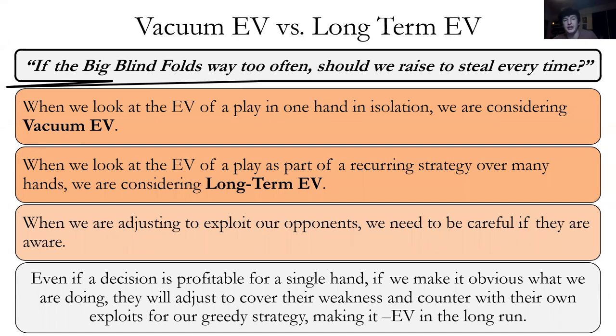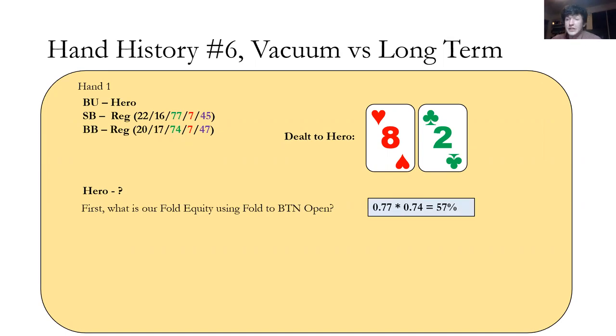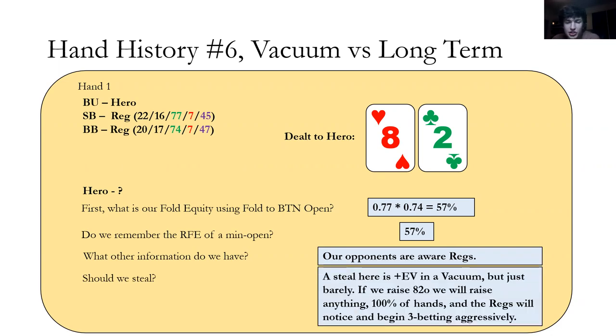Vacuum EV versus long-term EV: Eight Two offsuit — pretty much the second worst hand in poker. This would be a pure steal by fold to button open — they fold 57% of the time, and our RFE of a min steal is 57%. So we should just steal, right? But what about the 1% of the time they call and the flop comes Eight-Eight-Two — then we win. So we should totally raise? The answer is no. Our opponents are aware regs who will adjust their strategy. It's barely plus EV in a vacuum. If we're raising this hand, we're raising 100% of hands from the button, and the regs will notice and start fighting back — three-betting aggressively. So we fold.